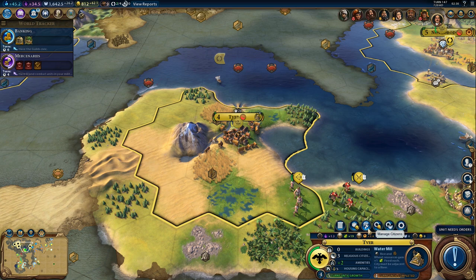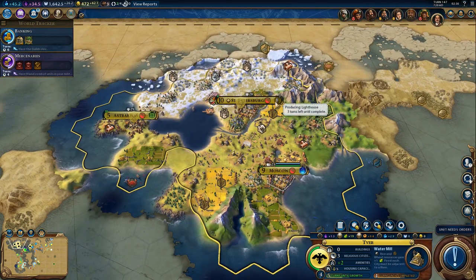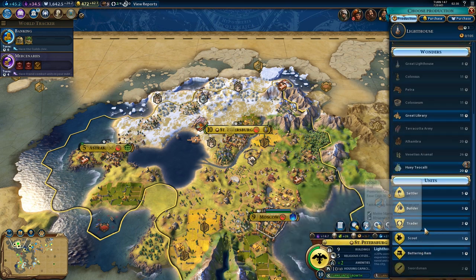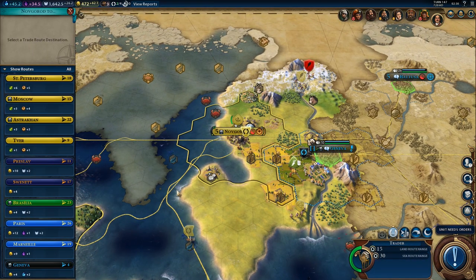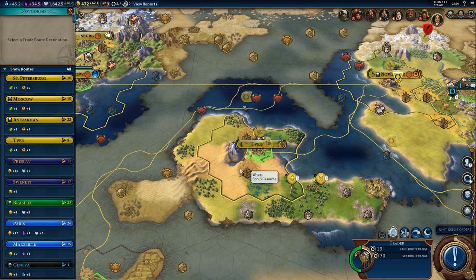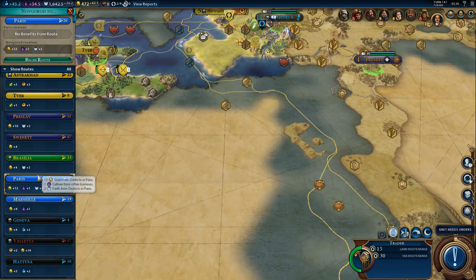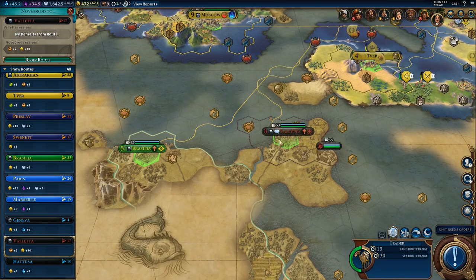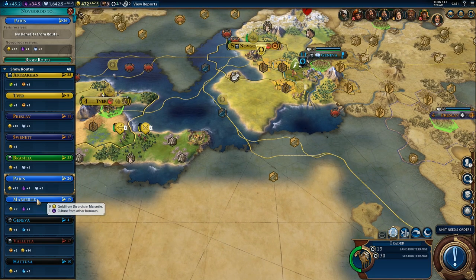We could train a builder in one of our core cities and buy a builder in our newest city, because we really need one there badly. Let's switch to a builder right now and finish the lighthouse later. For the trade route — we don't have any more quests, which means we can use it for anything. France gives 12 gold, 1 culture, 2 faith — that's not a bad trade route. We'll go for that one, as it's the best we have and sending a route to France will boost our relations.